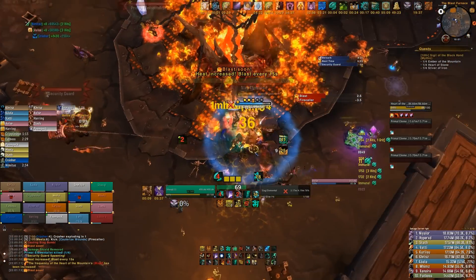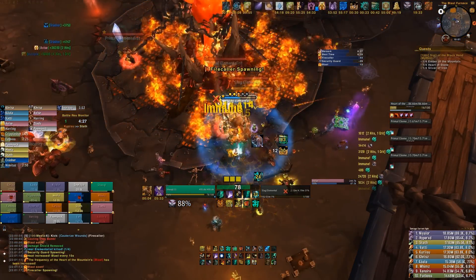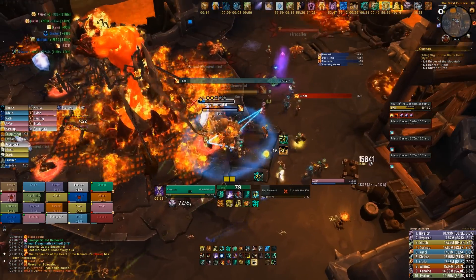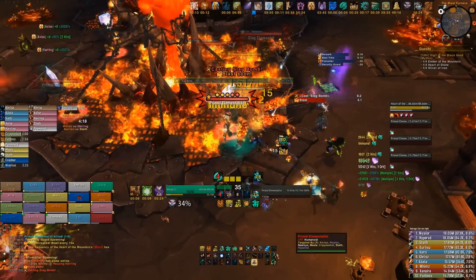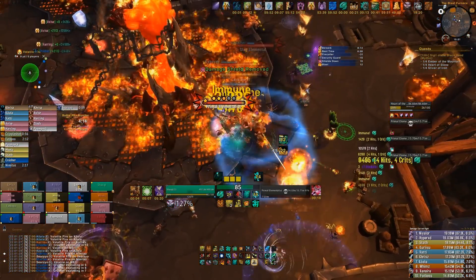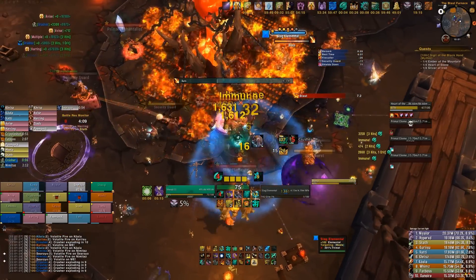A note about the slag elementals: in Mythic, their Burn ability actually does splash damage around their target. So if you are fixated by a slag elemental that's not being used to break one of the primal elementalists, just make sure that you interrupt it as much as you possibly can to reduce the damage you're taking, and also make sure that you're spread 5-10 yards away from any other players. This also applies to melee, so just make sure that you're not stacked.